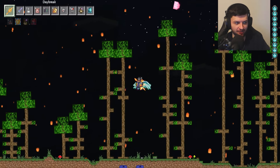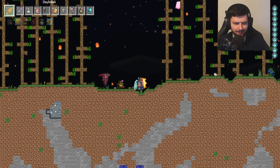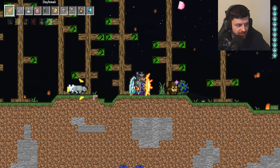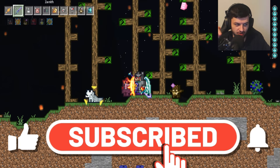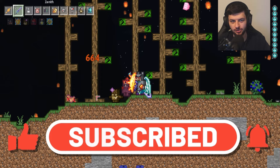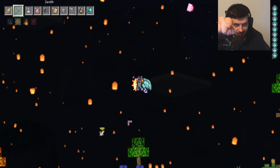This texture pack replaces so many Terraria mobs with Minecraft equivalents — it's actually pretty insane, even villager zombies. That's Minecraft in Terraria: using a texture pack to convert the whole game into a Minecraftified experience — kind of trippy but pretty cool. Now we have one of those cute foxes again, which I'm going to use to ask you to like the video and subscribe — otherwise this fox is unfortunately going to die.